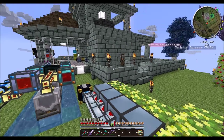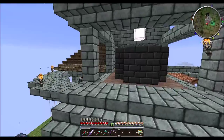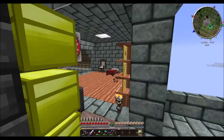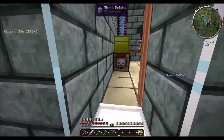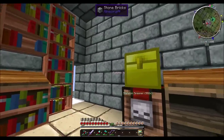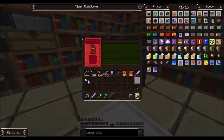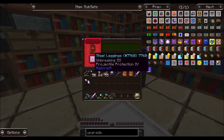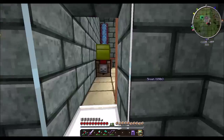I didn't even realize that all my stuff is enchanted, but I think I might have more enchantable stuff upstairs here. Let's see what kind of pants we can get. Breaking three, projectile protection four — not too shabby.